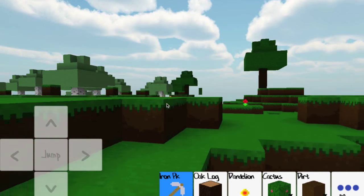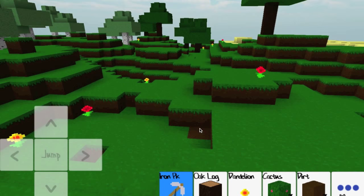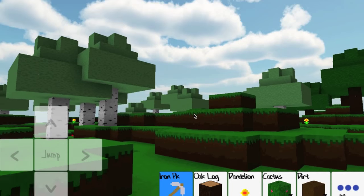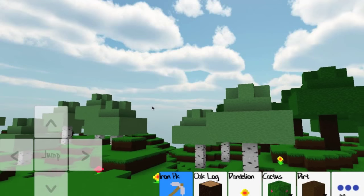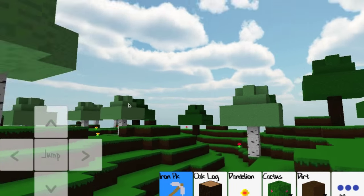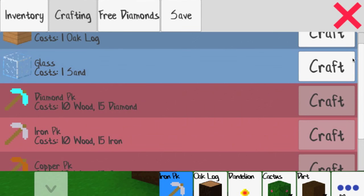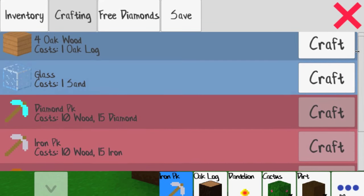One thing I don't like is that I accidentally sometimes click a button and it just deletes whatever I click. I'm still not sure what the breaking distance is — it looks like five or six blocks is the breaking distance. The game has to be paid for somehow. Under more for crafting, it says you can craft oak wood blocks for building, glass, and then just four different types of pickaxes.